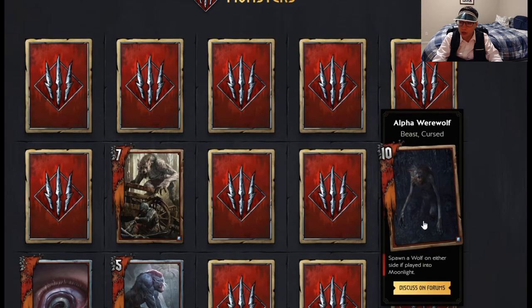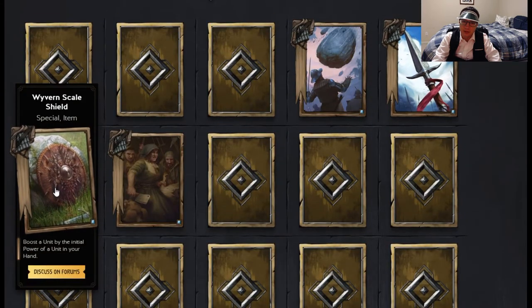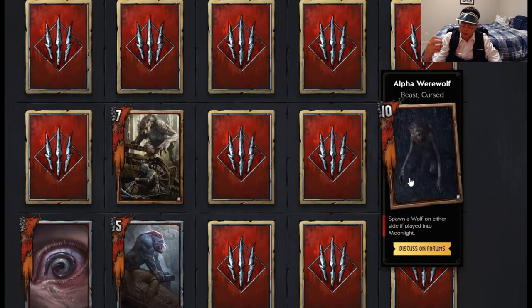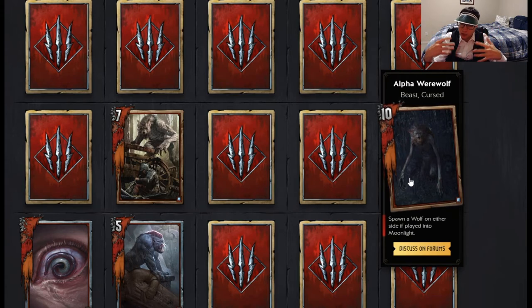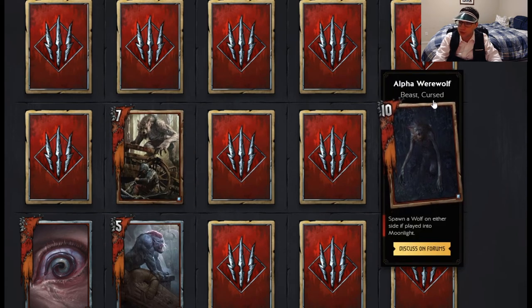Now that we're done with neutrals, we're going to move on to monsters. Monsters' new card is Alpha Werewolf — beast cursed — spawn a wolf on either side if played in moonlight. Moonlight is probably a weather effect that you play on your side of the board that is beneficial. When this is played, it's just a 10 base strength card, which makes it good for spears and Wyvern Scale Shield. But it gets two rabid wolves — one base strength cards — putting it up to 12. If you want to do a swarm deck, alpha werewolf is good. Swarm decks use AOE effects to buff everything up, and this card cannot be destroyed by targeted effects. It's also cursed, which means if you build a cursed deck for monsters, you can put this card in there.